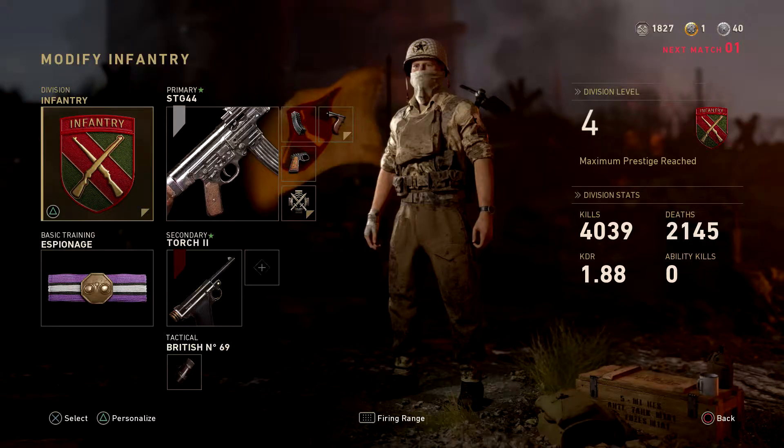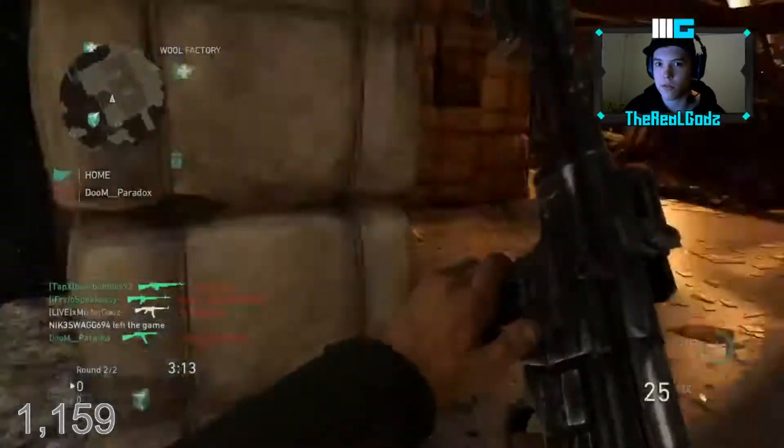The class setup I used to get this V2 rocket is on screen right now. It's the STG with extended mags, grip, and quick draw. I'm using the Infantry Division to get that third attachment.